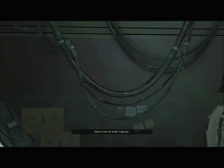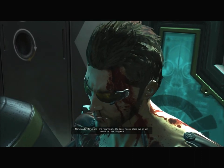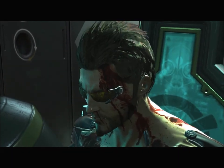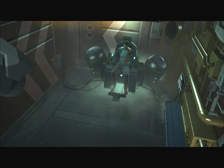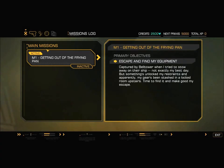Commander Burke and I are returning to the base — keep a close eye on him. His gear is locked in one of the rooms upstairs. We get mysteriously let out of the chair and the camera shuts off. Main mission M1: getting out of the frying pan. Escape and find my primary objective — escape and find my equipment. Captured by Bell Tower when I tried to stow away on this ship. Some thing unlocked my restraints and apparently my gear's been stashed in a locked room upstairs. Time to find it and make good my escape.